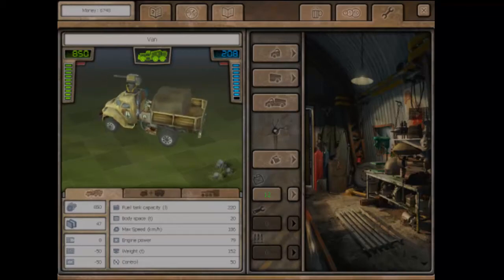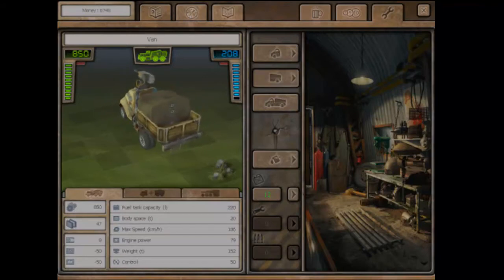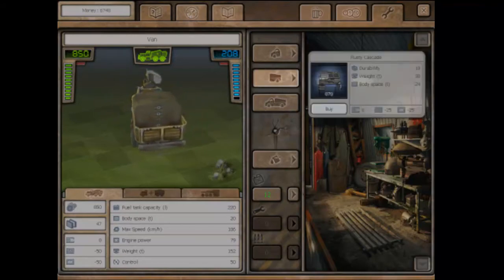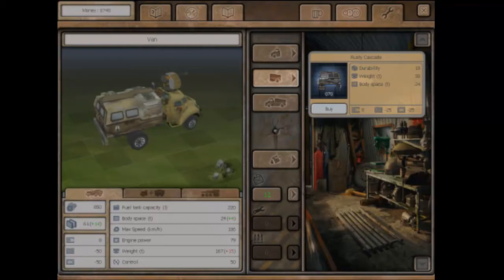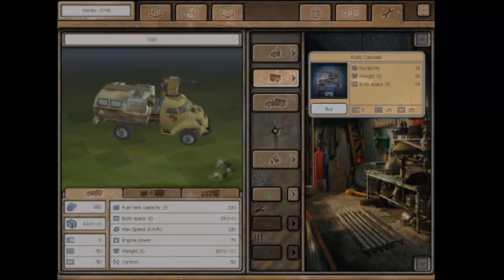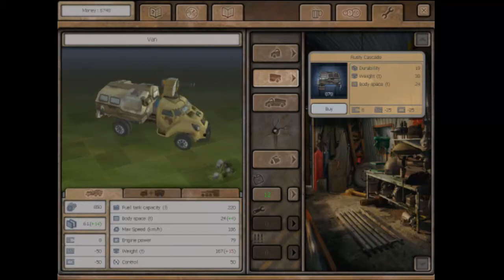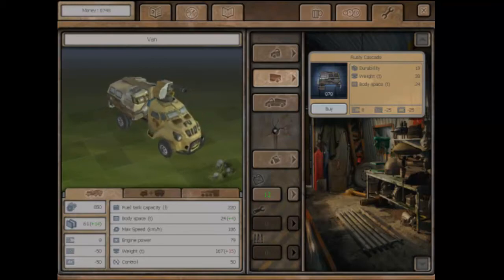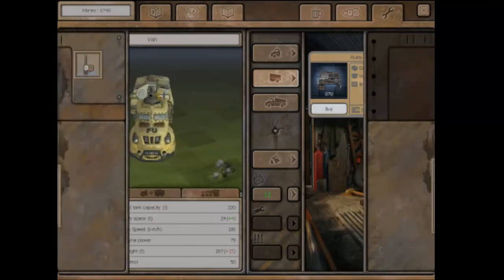Hello and welcome back to Let's Play Hard Truck Apocalypse. Here we are in the repair shop at Pest. I'm going to upgrade this box — I know it's not the best one, it's only the mid-level one, Cascade. It's a rusty one, so it doesn't have quite as much armor. But it's four more body space, which means pretty much one more item it'll be able to carry. The armor is better, so hopefully it won't crumple instantly like the other box. I'm going to go ahead and buy it.